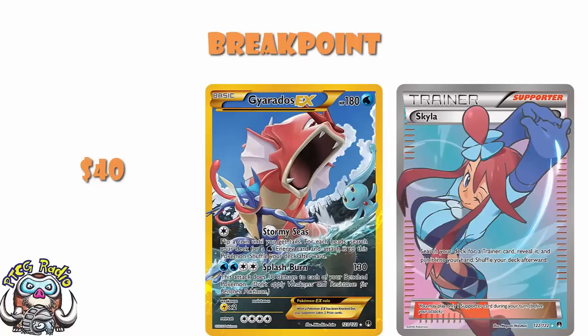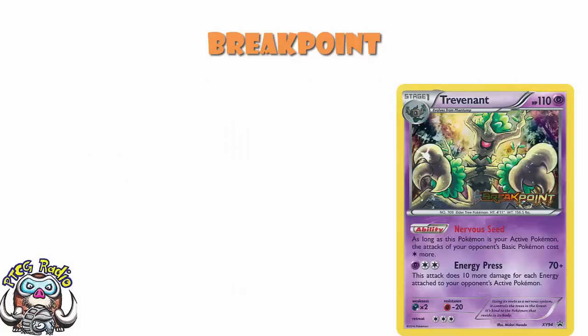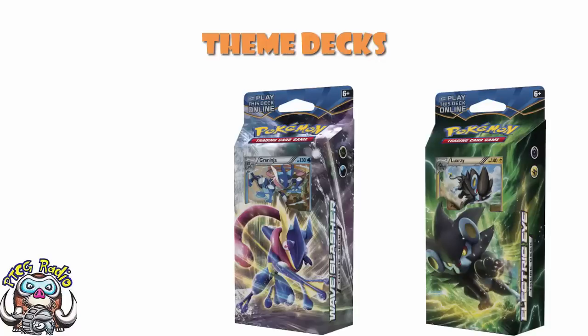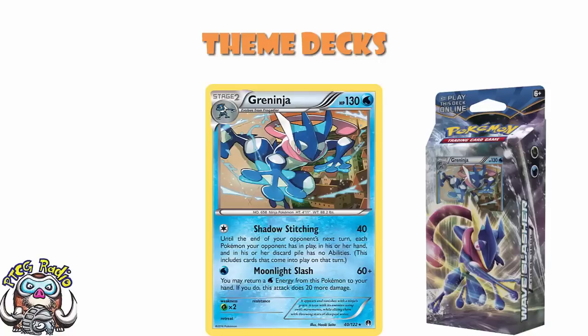The pre-release promo was an alternate art of Trevenant. Trevenant and Greninja are very much themes when we're talking about Breakpoint. We did have a couple of theme decks as well — Wave Slasher and Electric Eye. Wave Slasher was built around Greninja and actually did have two Greninja — one Holo, one Non-Holo. It also had a couple of Frogadier and Froakie. This is one of the best theme decks we've ever had, purely because it had a whole bunch of stuff you need for a genuine phenomenal meta deck.